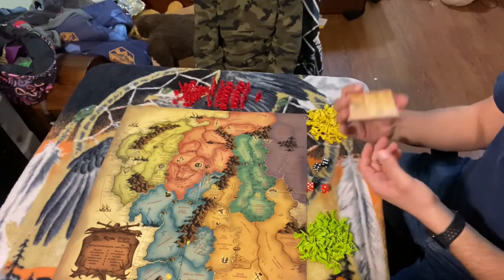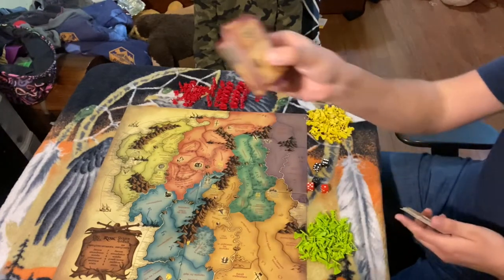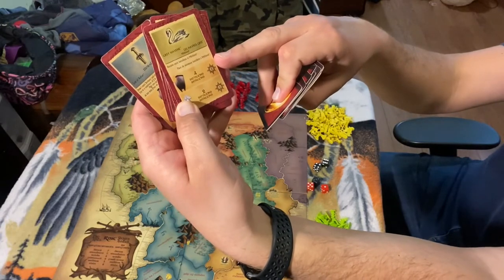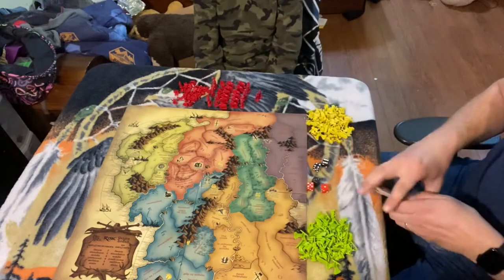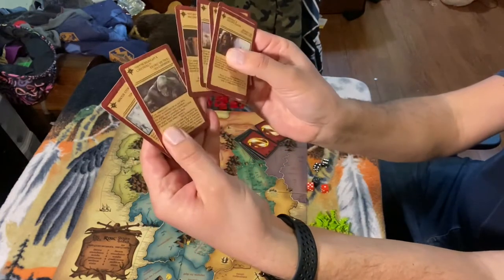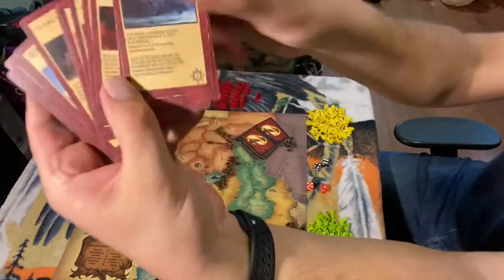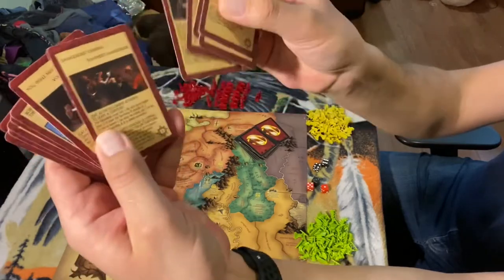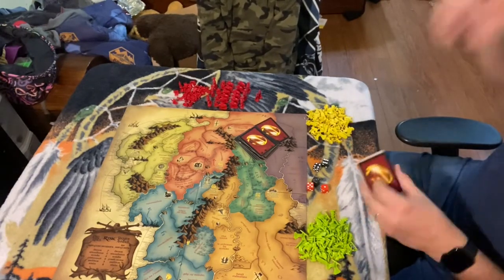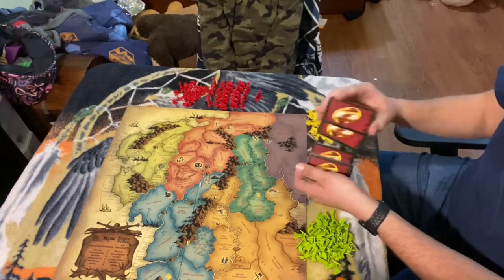Another important difference is there are adventure cards — there are three different types. These are mission cards with various objectives on them, and they give you a reward based on your evil or good armies. Next, there are event cards with a 'play immediately' text on them — you'll just do what it says once you reveal this card. And lastly, there are power cards with a little star and a one symbol in the corner, which have various effects during your combat phase. You can only have three of these adventure cards at one time. These will get shuffled up together and placed on the side of the board.